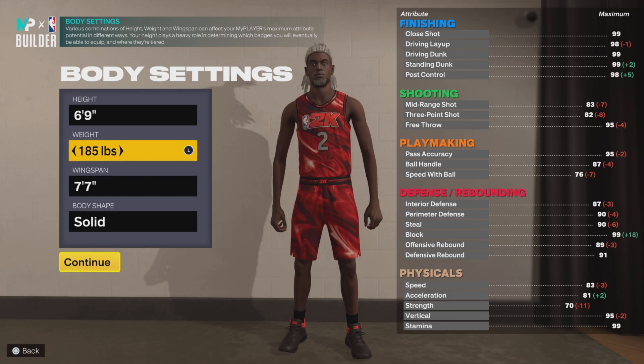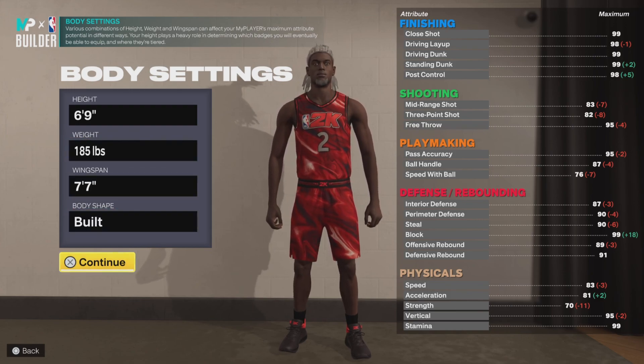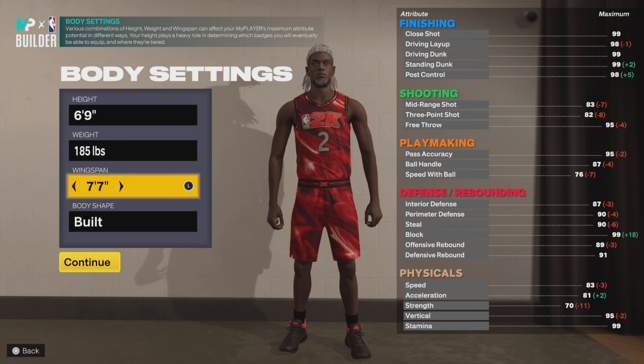Even though we're only gonna put the speed to 80, you always want to be built man. You want to look intimidating. So six-nine, 185 pounds, seven-seven wingspan — let's go.